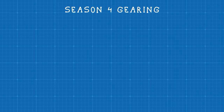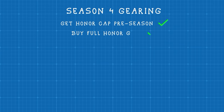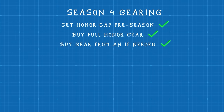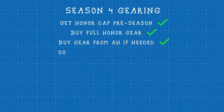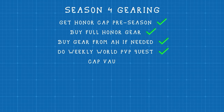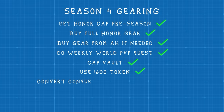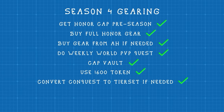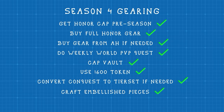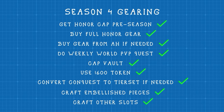Let's recap: first, get a full honor cap in the preseason and spend it on patch day for a full set of gear — if not, fill slots with gear from the auction house. Do your weekly world PvP quest for trophies and cap your vault every week. Getting Challenger gives you a free tier set token, and you can convert conquest gear to tier pieces using the revival catalyst. Get sparks to craft embellished pieces first, then other slots later as the season goes on.